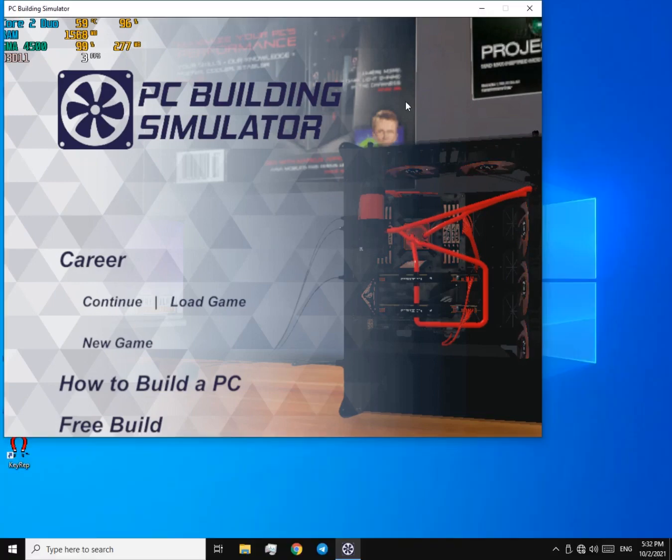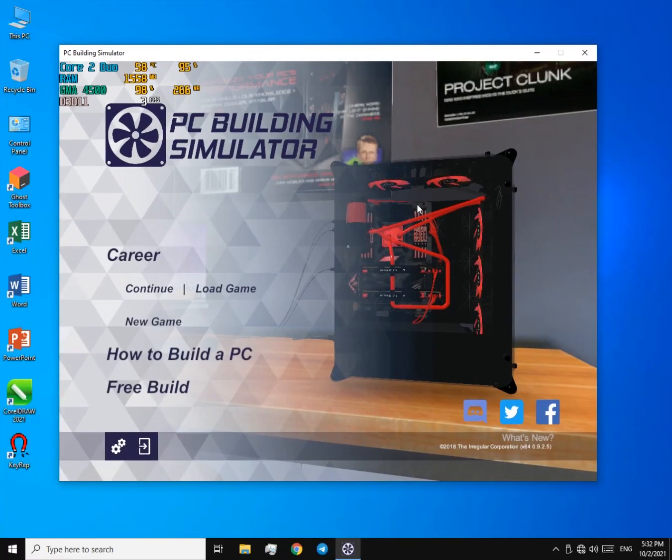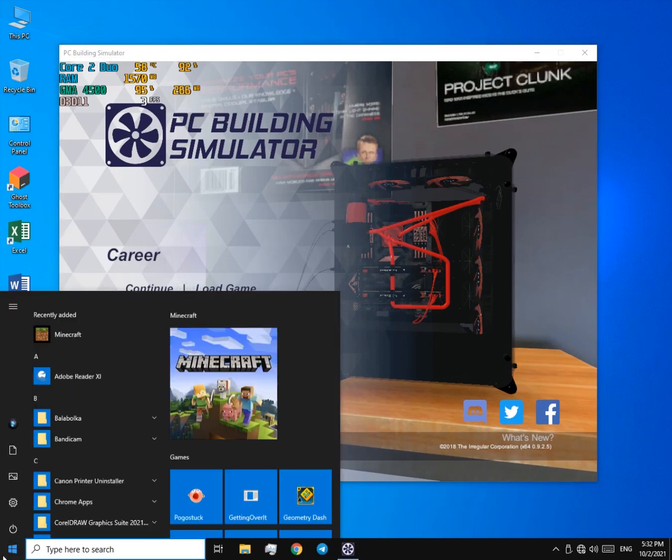First, hit Alt+F4 in order to make it windowed. Now you can use Scott's window resizing tool to change the resolution. This is the first method to boost the game.